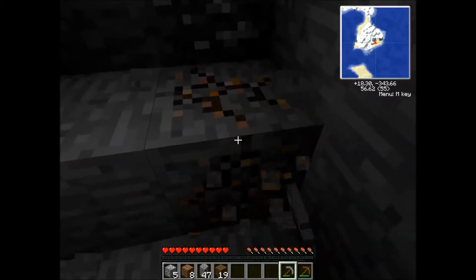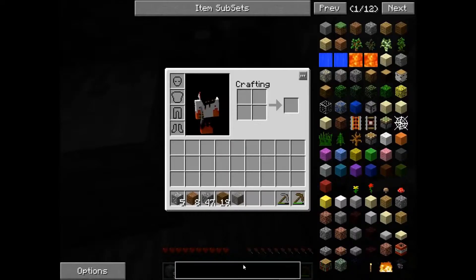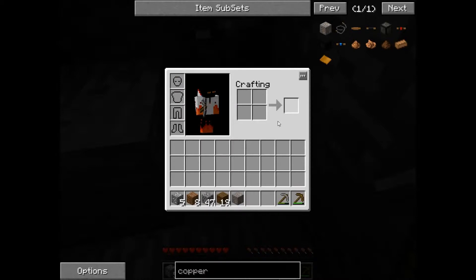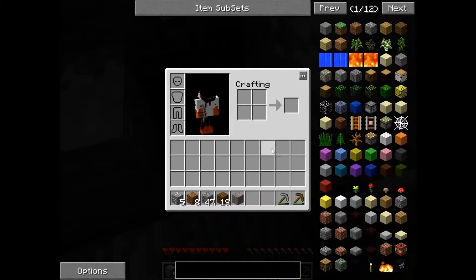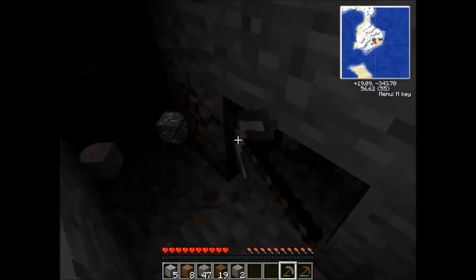Oh my god, so much stuff. Copper. Copper ore. Copper ingots. What can that be? Copper dust. But what can copper do? Copper sword? No. I guess it's more of redstone stuff. I'm not good with that. I won't be needing copper, but I'm going to get it anyway just in case. Because it looks cool. Maybe I can use it for decoration.